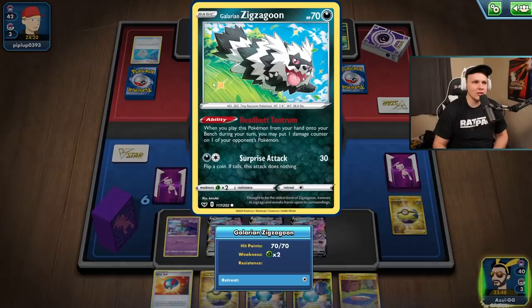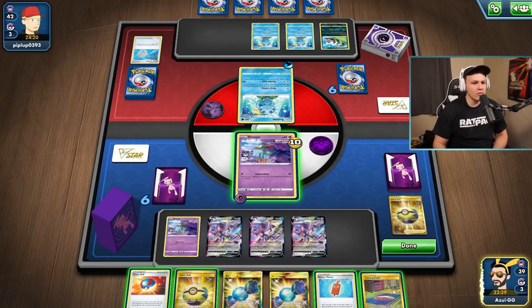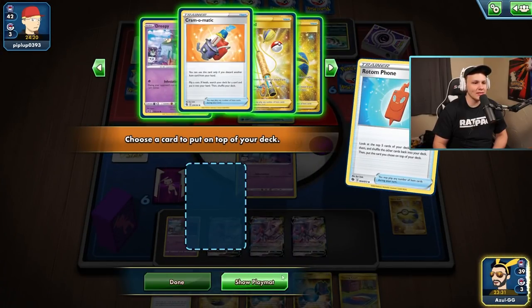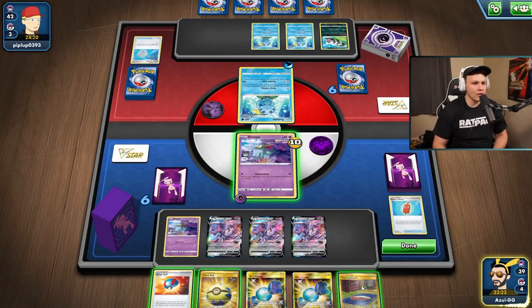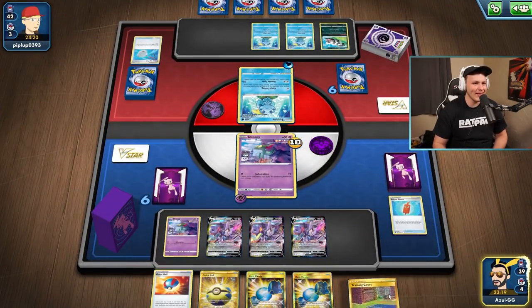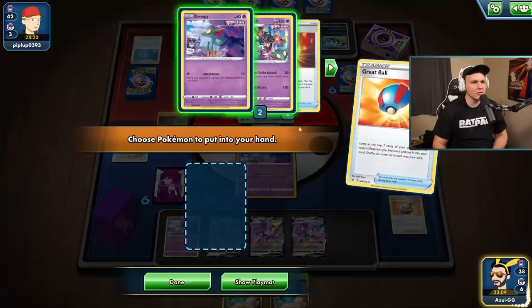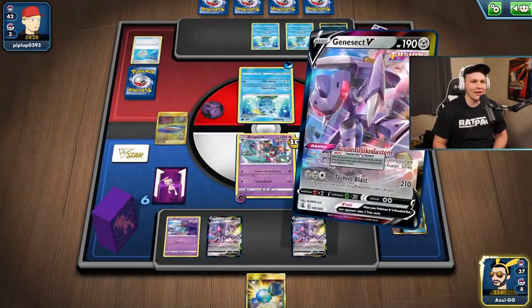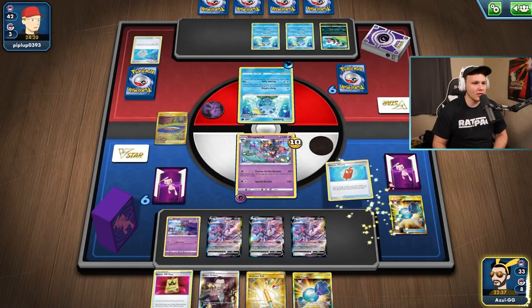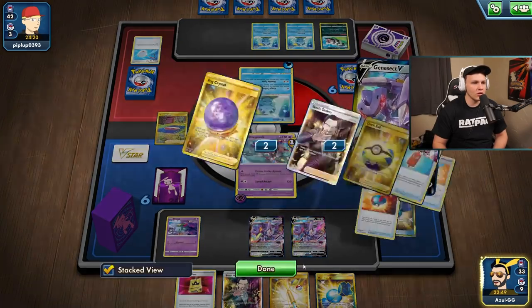Could also be Rapid Strike Urshifu with the Melanie build, but they usually don't play Zigzagoon. If it is Suicune, we want to keep the Training Court around. I'll start with the Cramomatic - really just want to get this set up. Oh, we can't draw a card yet. Training Court draw a card, Cramomatic get rid of the Quick Ball. Tails on Great Ball. Got a Dracloak candy out - yeah candy down. We lose the Stadium though, which I was focused on. I messed that sequence up a little bit.